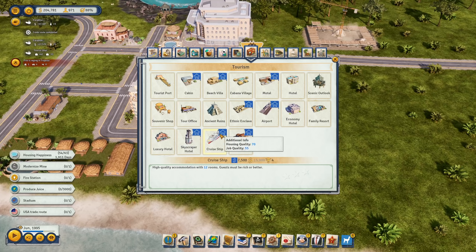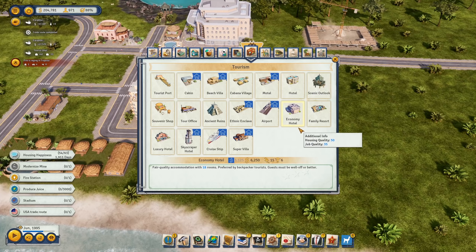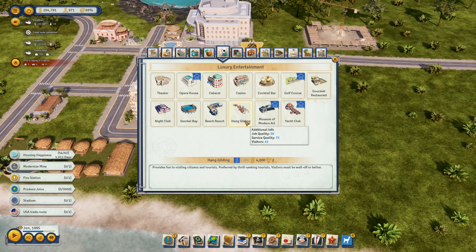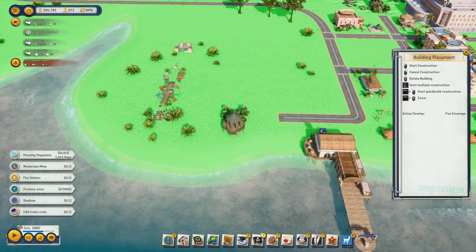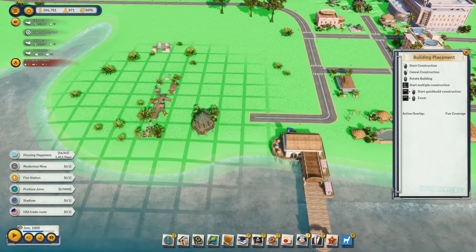Let's have a look at what else we can have. We have the luxury cruise ship, super villa, and other things like luxury entertainment - hang gliding, for example. This is a thrill-seeking adventure for people that like that, so it's good to have that close to the beach. Then we have the snorkel bay, good for citizen tourists - let's build two of them. Beach resort is something tourists use as well, so let's have two beach resorts here.